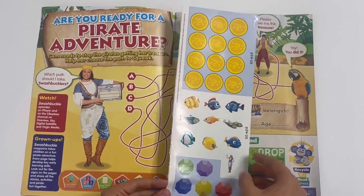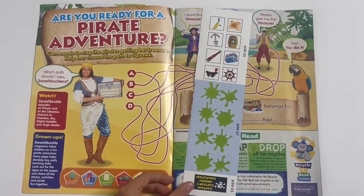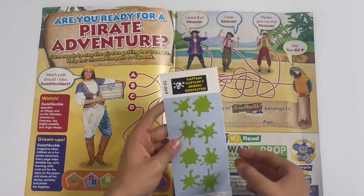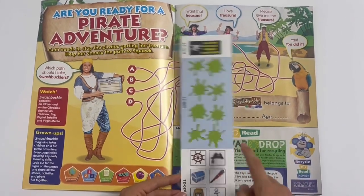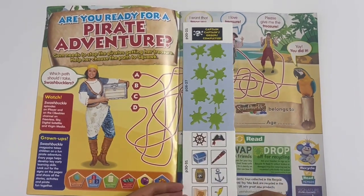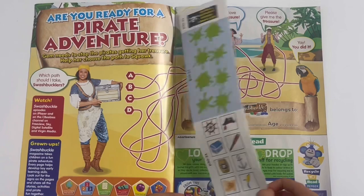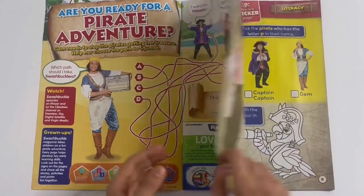There's one - I've got some coins, fish, and some jewels, and a picture of Jem there. And two - I've got some Sloppy Splats and these Pirate Things. And another one that says Captain Captains, Order Completed. So that's that page.